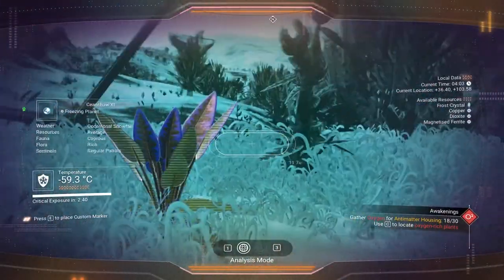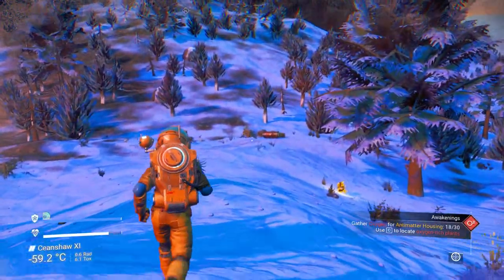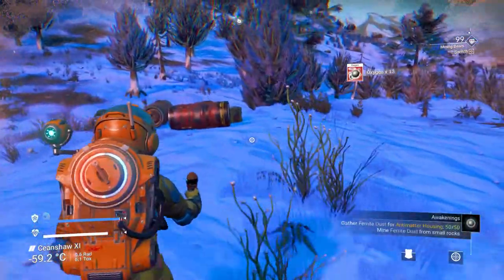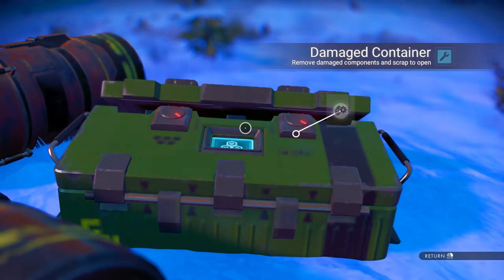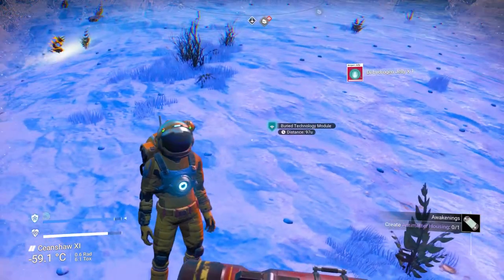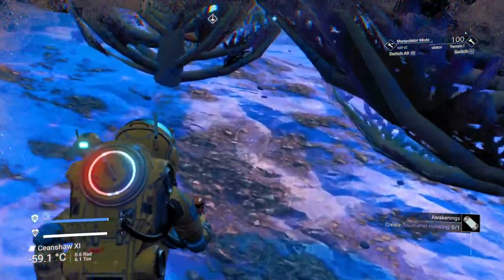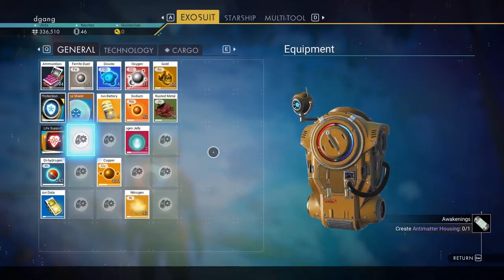Where is that salvage data? The flora will give us oxygen. Grab what's here — carbon, dihydrogen jelly. I'm there. Terrain manipulator — we'll grab the buried technology. Let's refill our sodium for the hazmat protection with sodium.